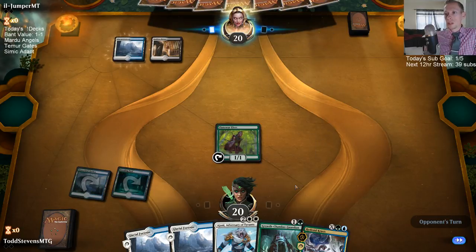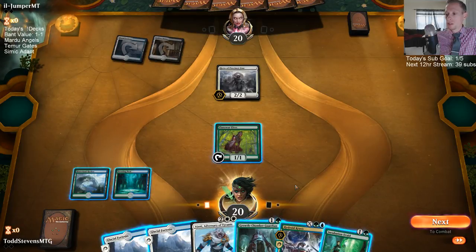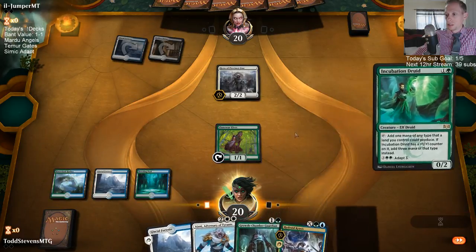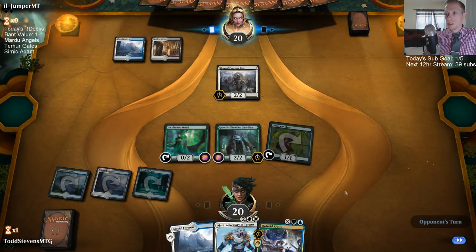Control decks are usually kind of good. I've been really liking Mardu Control — we played that yesterday and did really well against the Golgari decks. I don't play a whole lot of Izzet Drakes but most everybody says it has a really good Golgari matchup.